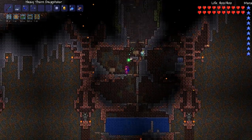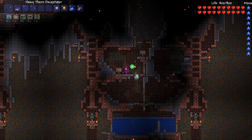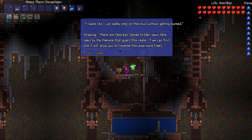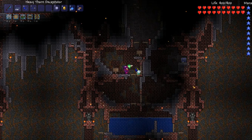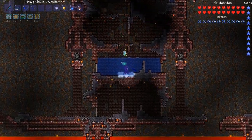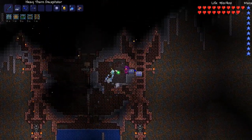It's going to be a bit painful because I don't have a way to touch this stuff yet, although maybe I'll get it soon enough. It looks like I can safely step on this mud without getting burnt. Miyakato — who I don't have a voice for — says there are obsidian stones hidden down here, used by the demons that guard this realm. If we can find one, it will allow me to traverse this area more freely. So we're going to take a lot of fire damage, that is for sure.